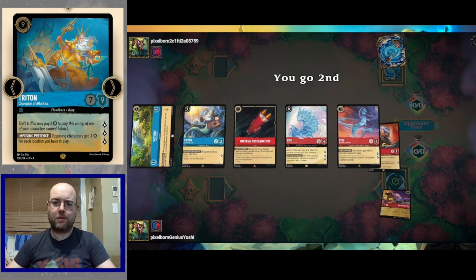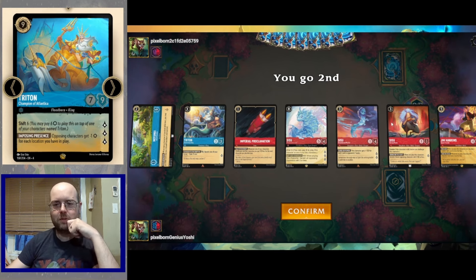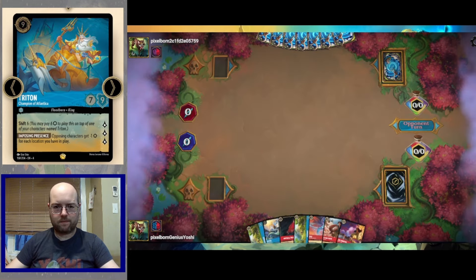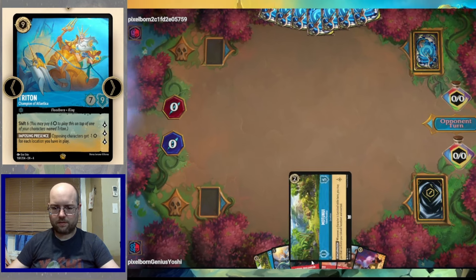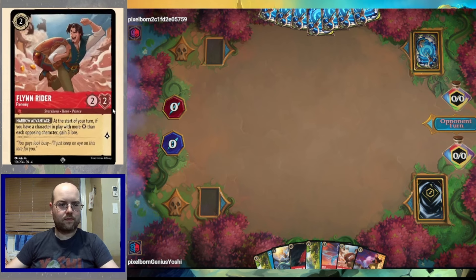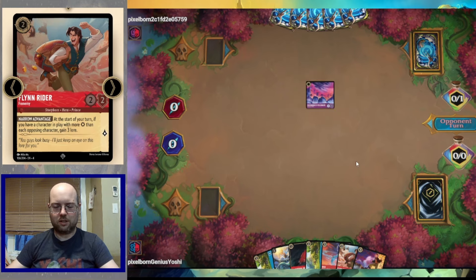Our opening hand has Imperial Proclamation, Motonui, small Triton, small CC — we probably can't keep both — Jim Hawkins, the uninkable big Sisu, and we keep the Triton, sending the uninkable Sisu away. We pick up a second Motonui and Flynn Rider Frenemy. Flynn: start of your turn if you have the character with the most power, you gain three lore. Let the battle of the powerful begin.